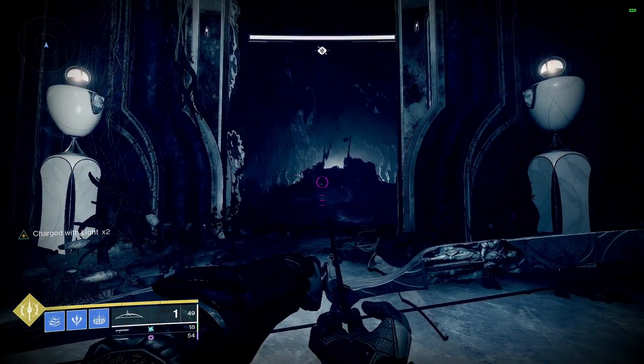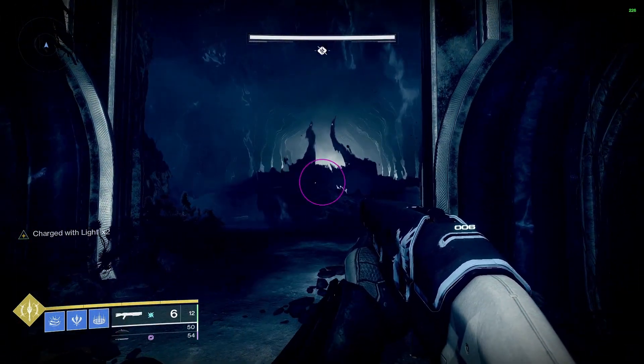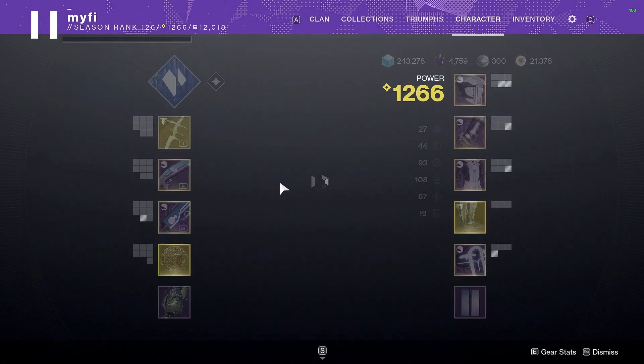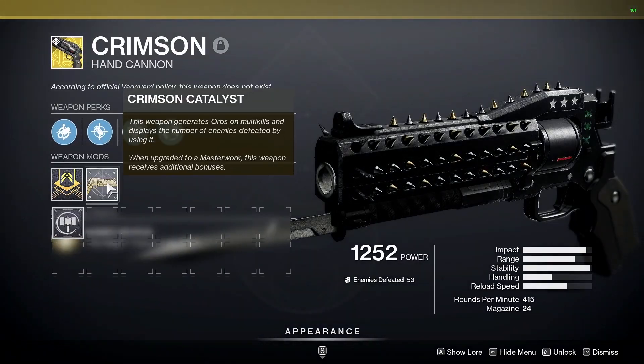This is the thrall room. Now, whenever you enter this barrier, you are going to be slowed — and whenever I say slowed, I mean you just can't double jump or run. From here, you can go ahead and throw on whatever weapon you want to complete the catalyst for.